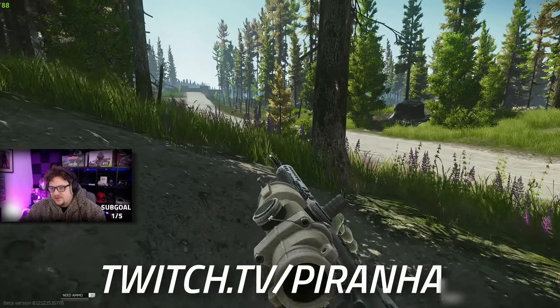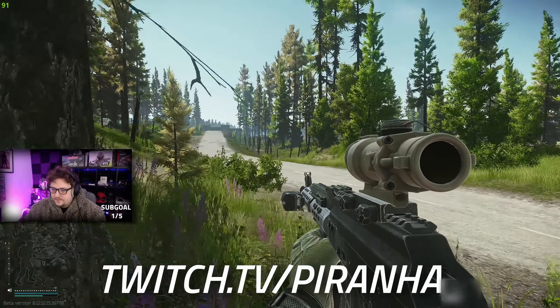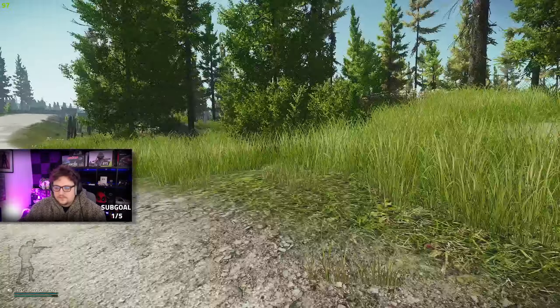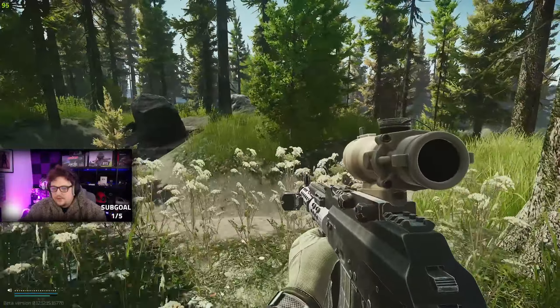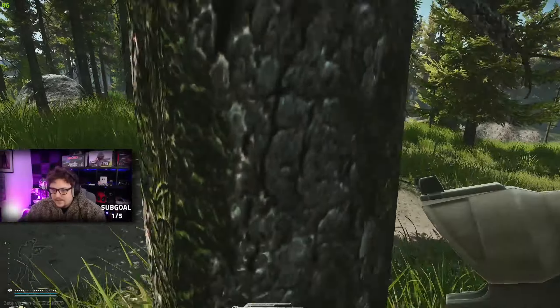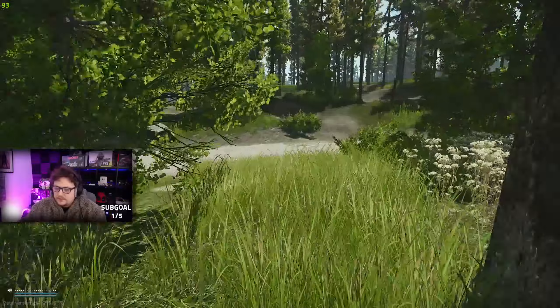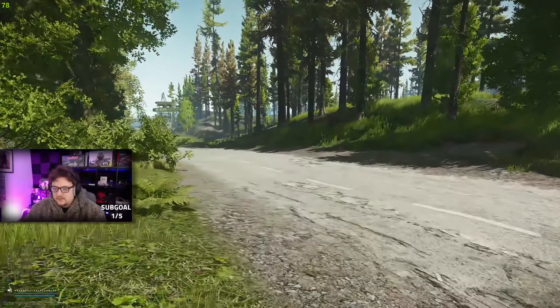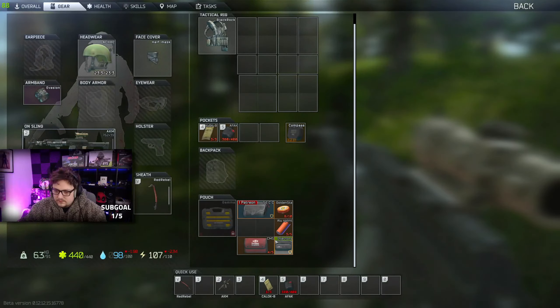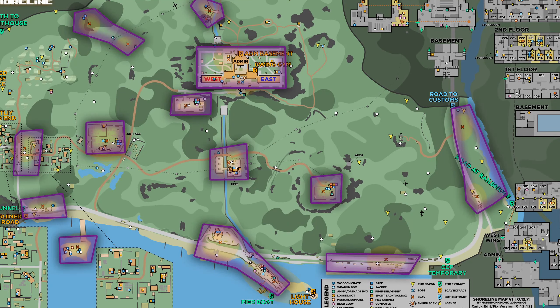The Road to Customs area — scavs mainly walk on the grassy wooden section on the right-hand side of the road. On the eastern part of the road near the water, they walk from the top of the Road to Customs all the way down to the road at the Rail Bridge extract. The new extract added down by the tower — they can also go inside all of them.